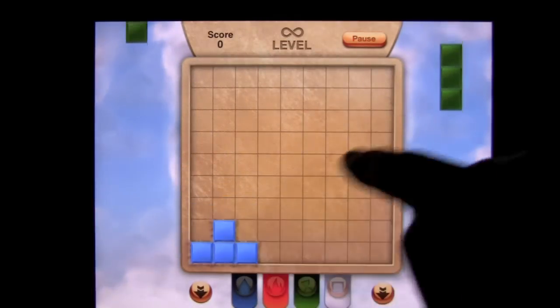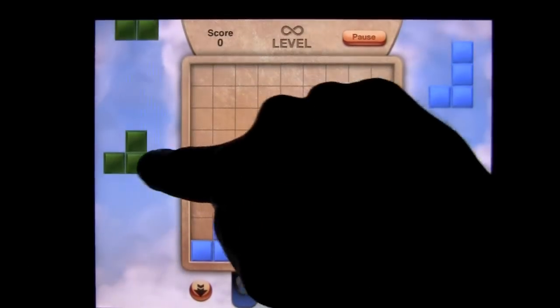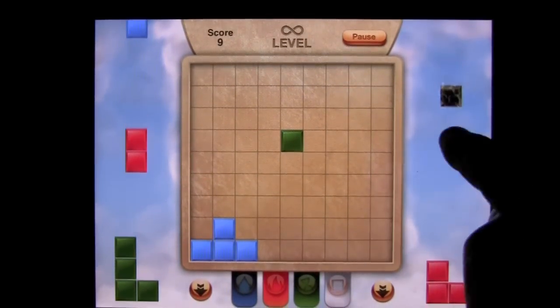I'll show you super hard with 3 colors to make it a little bit challenging. Tap on play. Now you see the blocks are flying down — that's the way it works. Once the blocks stack all the way up on one side, the game's over.